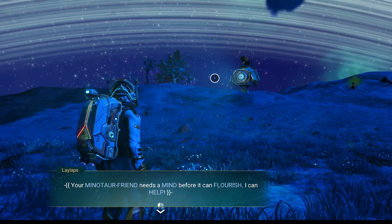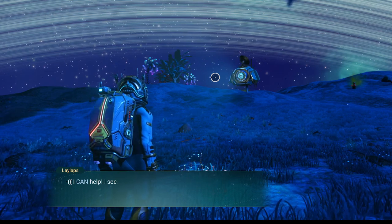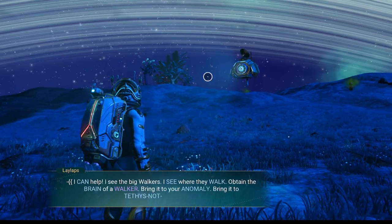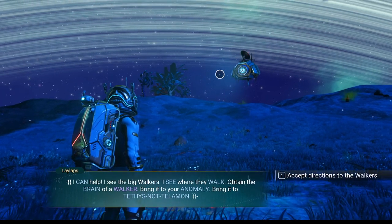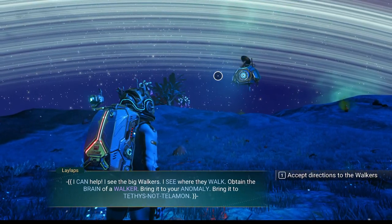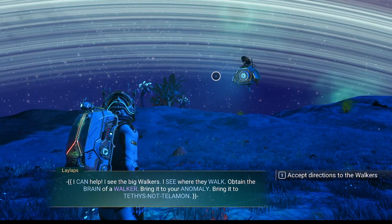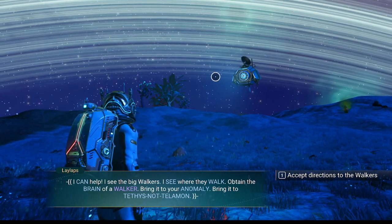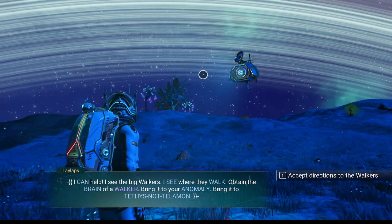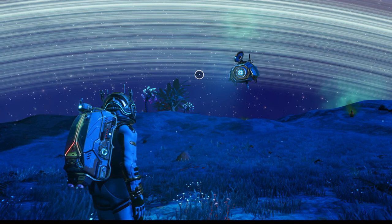Your Minotaur friend needs a mind before it can flourish — I can help. We're gonna give it an AI. We can go buy an AI core from the anomaly. I did go buy the stuff on the anomaly — most of it. All of the multi-tool stuff. I see the big walkers, I see where they walk. Obtain a brain of a walker — bring it to your anomaly, bring it to Tethys, not Telamon.